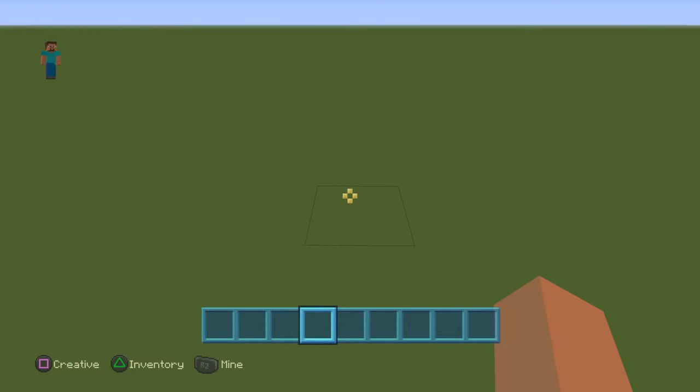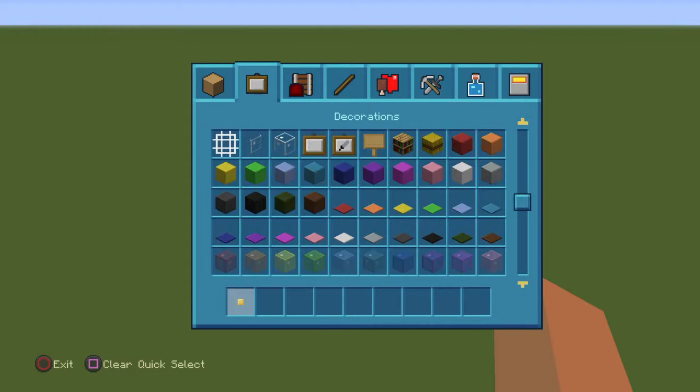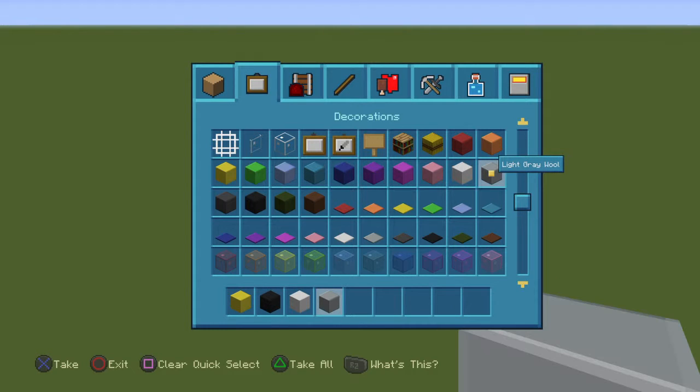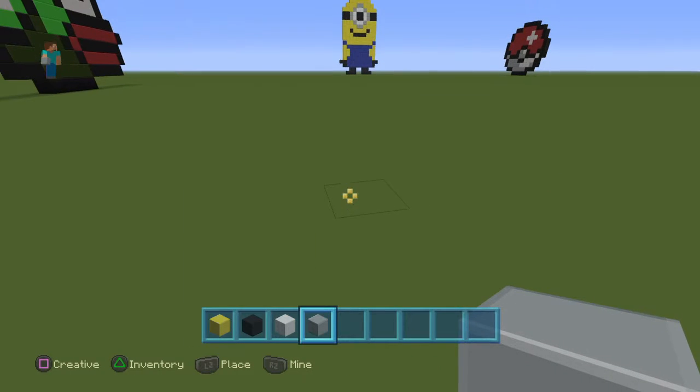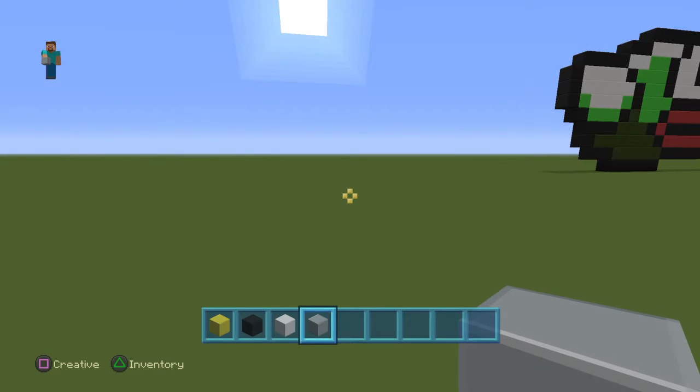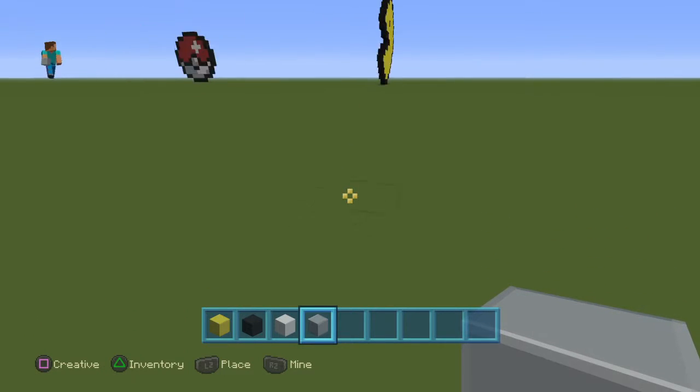Hey guys, it's Liam here and today we will be building a legendary Pokeball - the yellow one. I don't know what it's called, but yeah. So what you will need is yellow wool, black wool, white wool, and gray wool. I think that's it, so let's just get into it.